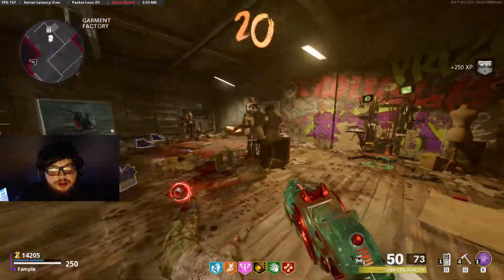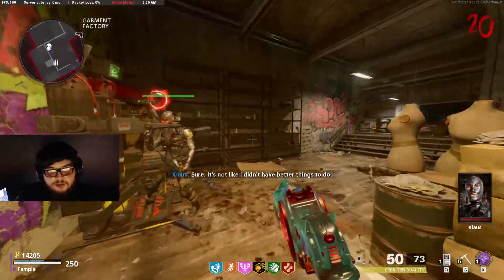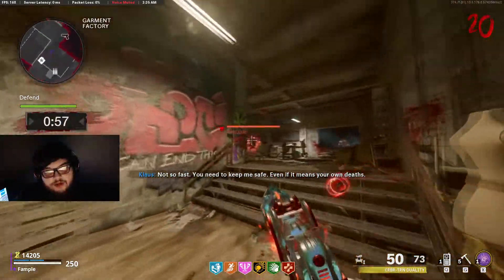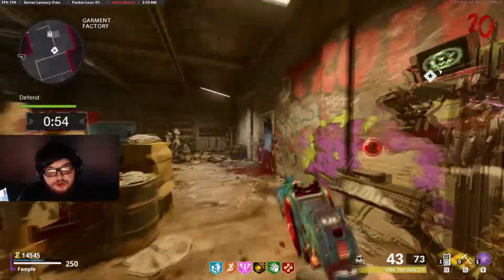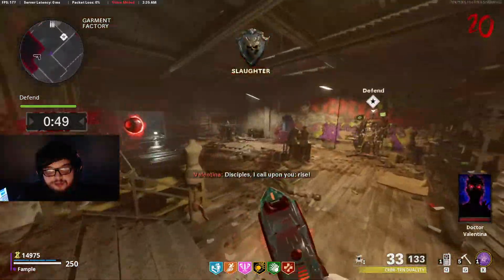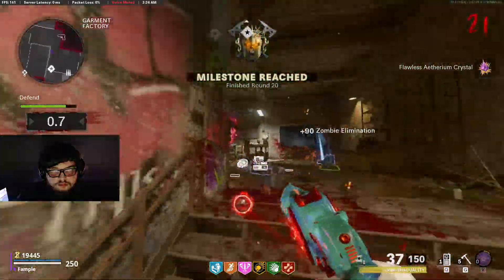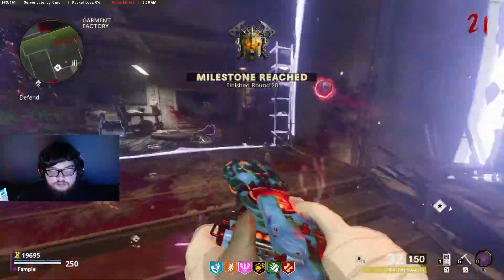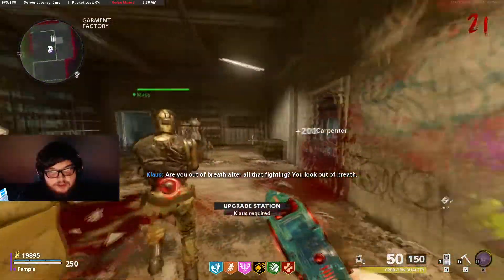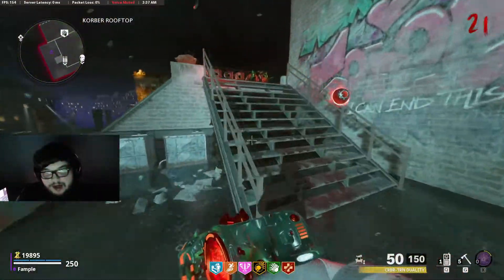Once you activate the machine, bring Klaus into it. Doing this will start a one-minute defense round, which can be pretty difficult. A lot of the enemies spawn right here around the corner to the left, but you just want to sit here. If you have the Wonder Weapon, which you obviously should by this step, it's pretty easy to defend. Once you finish the one-minute defense, Klaus will be upgraded to Tier 1 and will have an upgraded weapon. You can further upgrade Klaus, but for the Easter Egg you do not need to.